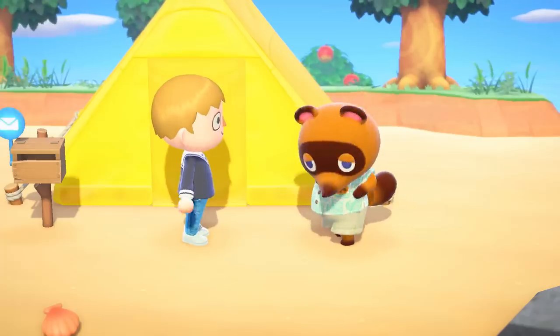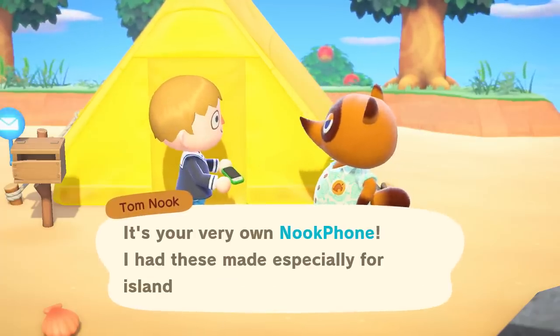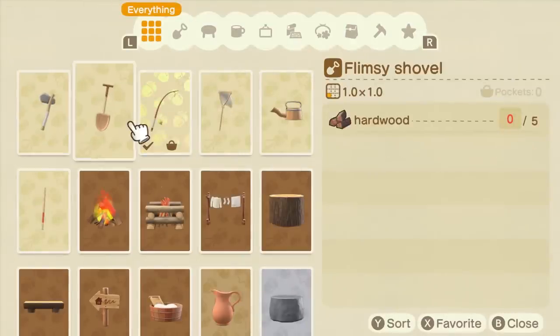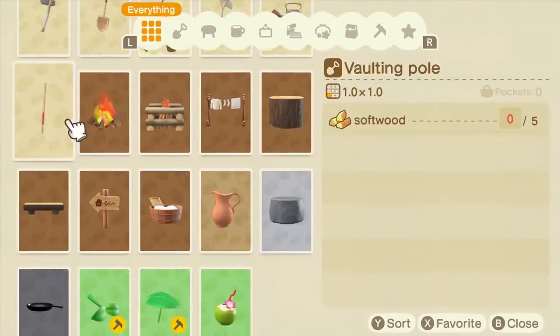There's something else. We'd like to offer you an original Nook Inc. Nook Phone. It comes pre-installed with a variety of apps for all your Deserted Island needs, including recipes for crafting tools and furniture. Let's start by crafting an axe.